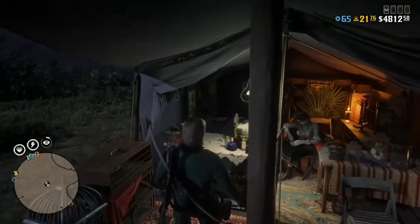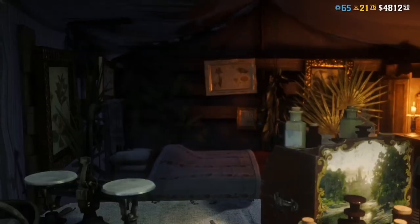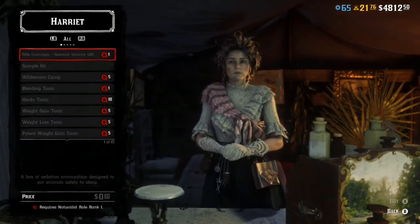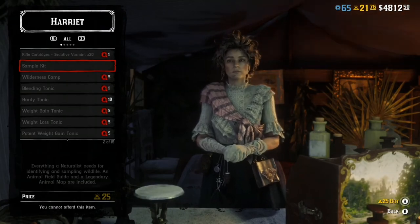Once you've located her and gone to the nearest place, you want to go to her tent. Hold down Y, or whatever the button is on PS4 or PC, to click buy, and then you want to buy the sample kit for 25 gold. That's how you'll be able to unlock the new role.